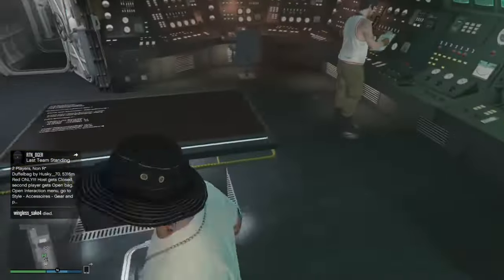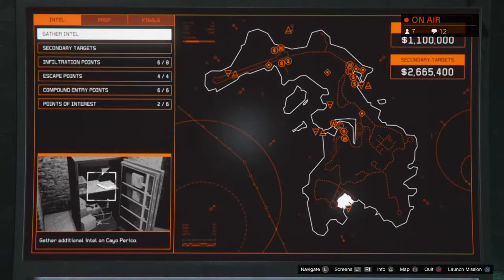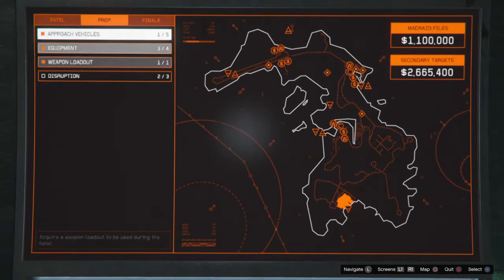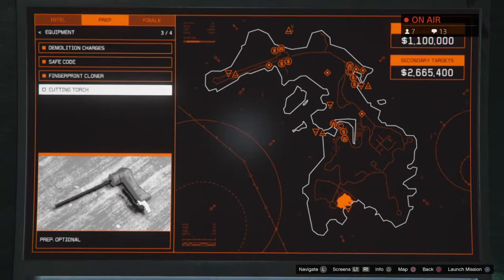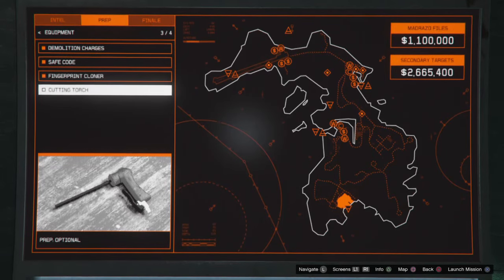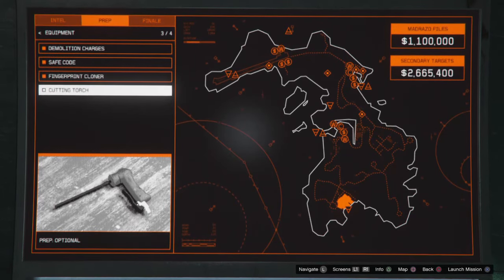Look - when I come here to prep equipment, I've unlocked it. The cutting torch - that wasn't there before, you see that was locked. That was locked, but it is there now.